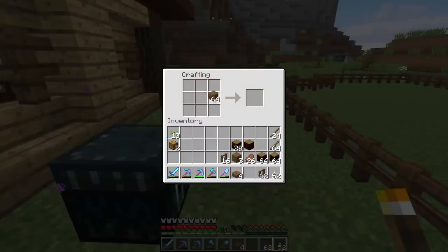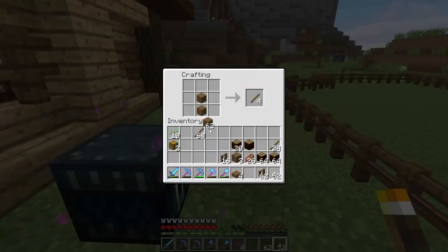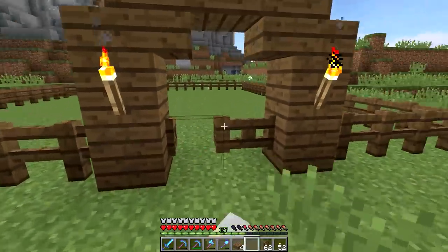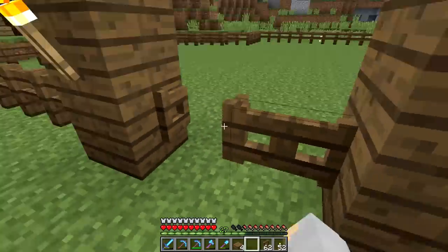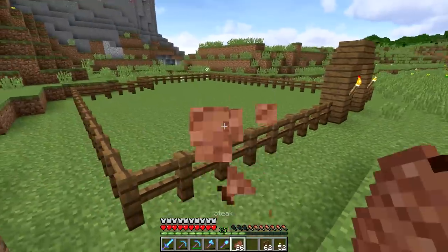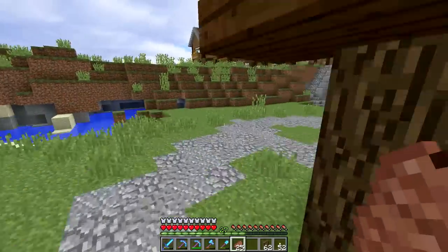The next thing we're going to need is probably some gates — I'm going to need two of them. There we go. We'll put one here and one here, and then they can open up and let us in. So we're off to a relatively good start. This can be one of our pastures, and we could probably dress this up a little bit more. Now that I'm looking at it, I think I have another idea.